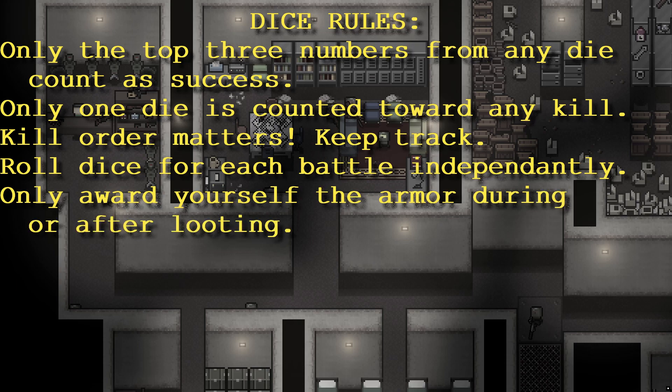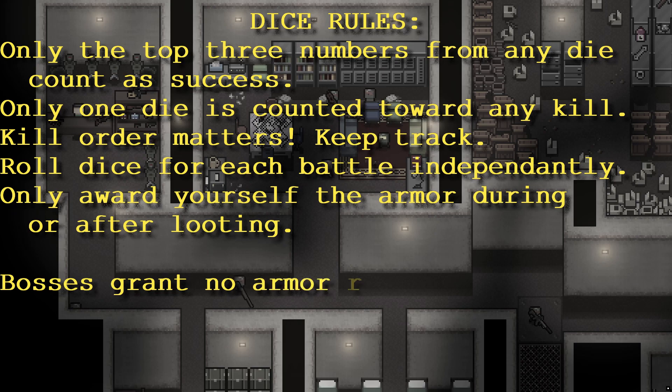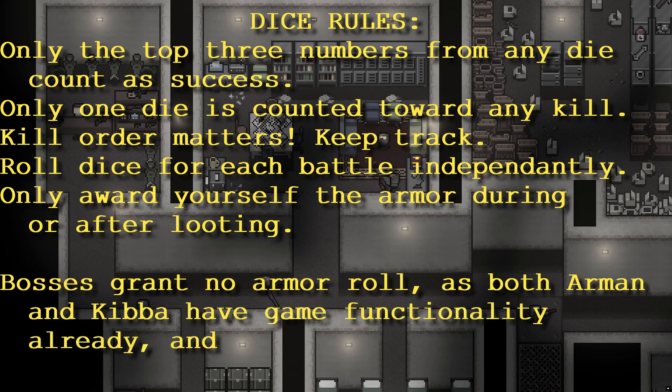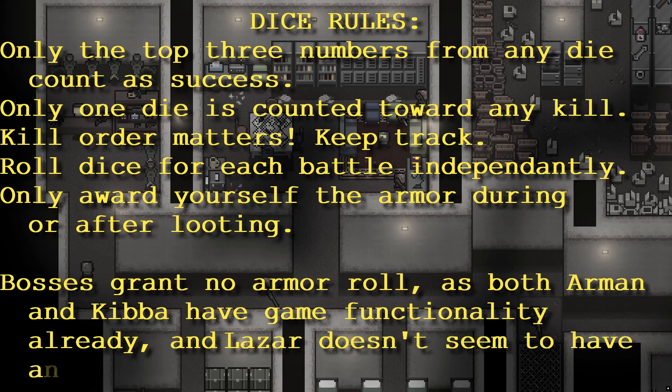Roll one group of dice for each battle, and roll them independently if there are multiple battles. Only grant yourself the armor if you can loot. If they're not reachable, you can't have it. Bosses do not give an armor roll chance because Armin and Kiba have their own functionality already built in, and Lazard doesn't have armor in the game.